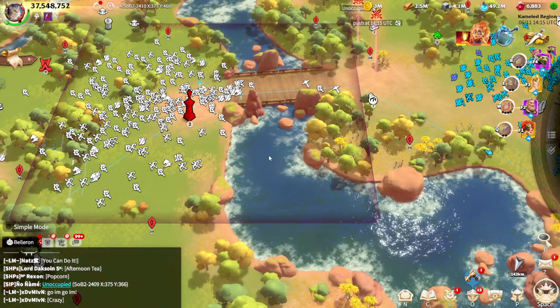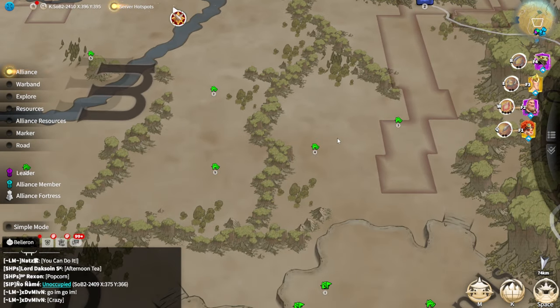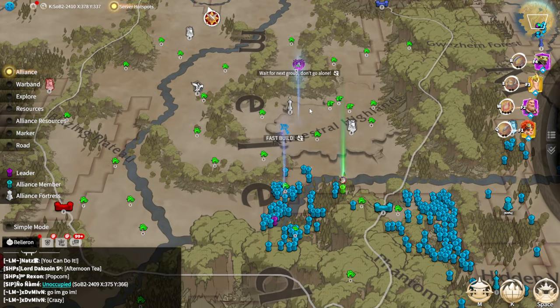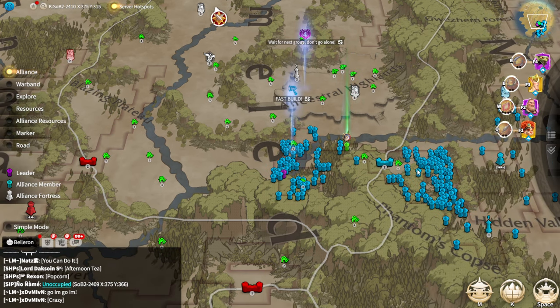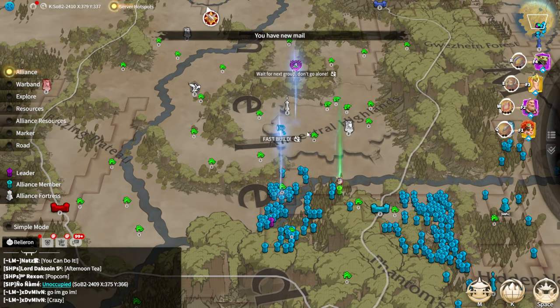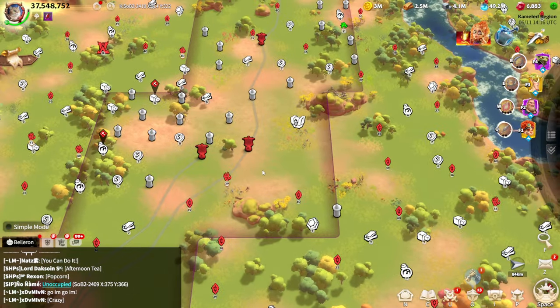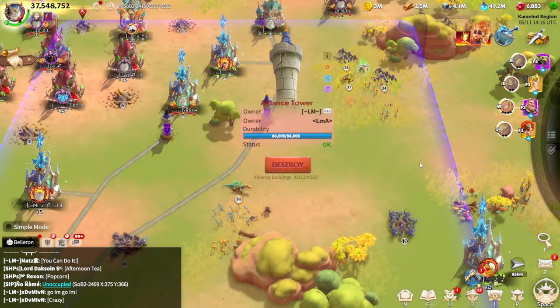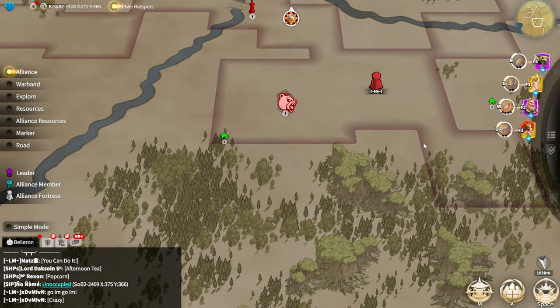I'm going to show you a little overview about the current state of my Season 1 zone. Zone 2 opened and everyone is hungry about fighting and about getting merits. We are trying to move up to the spires, to the behemoths on Zone 2. We have two enemies: the first one is LM and the second one is MA.